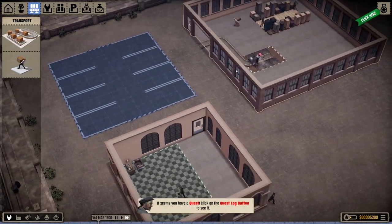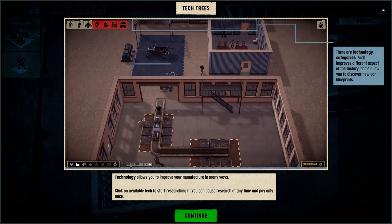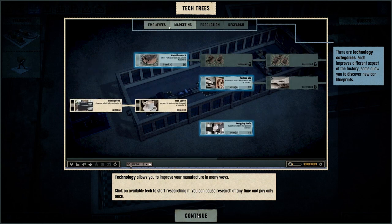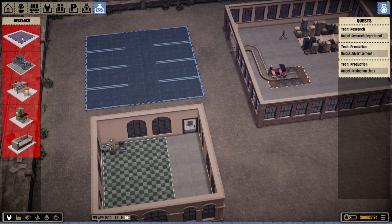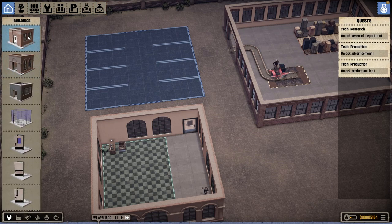Have we just sold a car? I have a quest. Tech tree — technology allows you to improve your manufacture in many ways. Click on an advanced tech to start researching. Let's have another building, I guess.